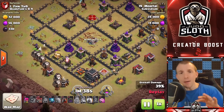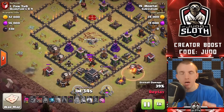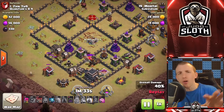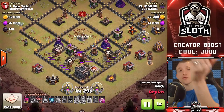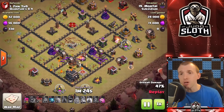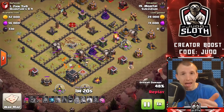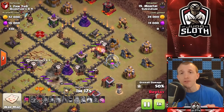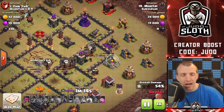If you can take down a base because it has a clear weakness, then do it. I will be showcasing the Lalo and breaking this down throughout the attacks — just want to kind of get through this first one. Ultimately, Lava Hounds at separate angles to test for the air bombs, and then balloons moving through to different defenses. At Town Hall 9, I'll highlight this a bit more in the next attack — around about three balloons per building.